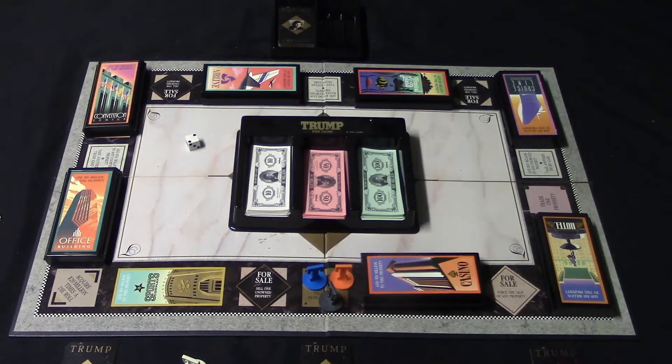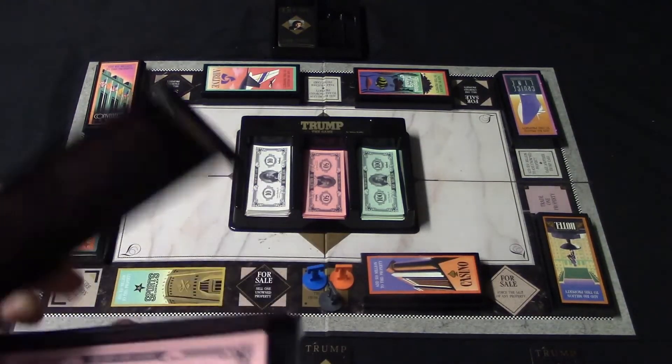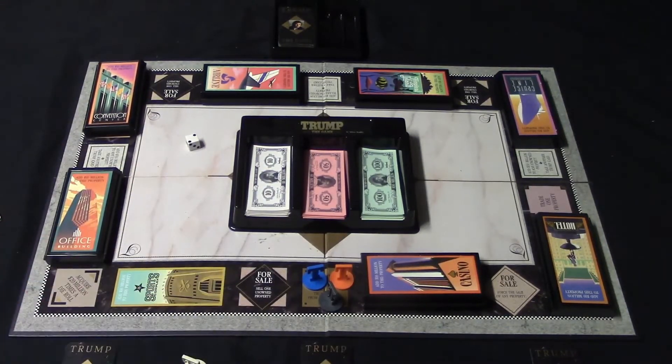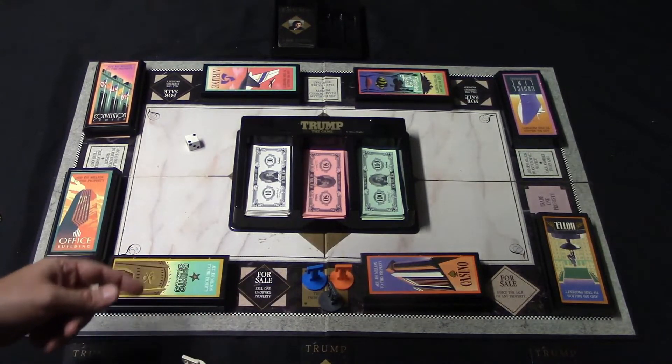After the opening bid you can pass and then jump back into the bidding if you want. Each player continues bidding in that way, and once everybody has passed except one player, that player wins the property. They take the property, reveal how much money is inside to everybody, close the lid, and place it in front of them. If the property was unowned the winning bid goes to the bank. If it was owned — like in a forced sale — you pay the money to the previous owner. If you won back your own property on a forced sale, the money you spent goes into the property box itself.